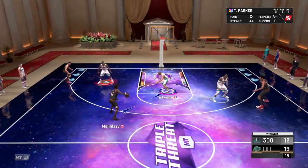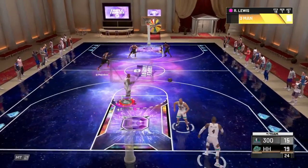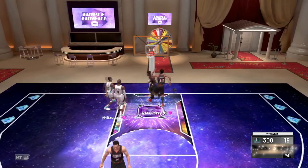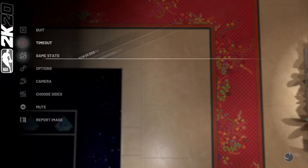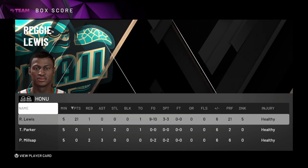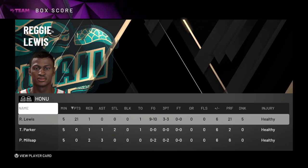Slasher takeover is pretty OP, but on Reggie Lewis — a card that is just this good — it is unreal. We're going to finish off the game with Reggie Lewis. He barely missed a field goal — 21 points, one rebound, nine of ten from the field, three of three from three. What a game by this card. He's looking like one of the top cards in the game. Drop a like if you enjoyed the video, comment what you think of this card, subscribe if you're new — we're on that road to 3.6K. Have a great rest of your day and I'll see y'all in the next one.